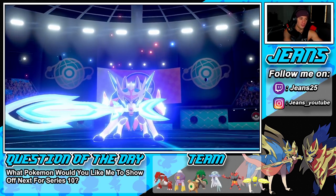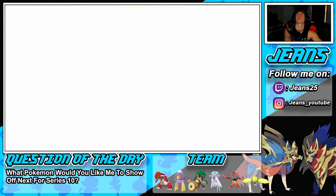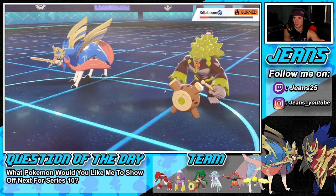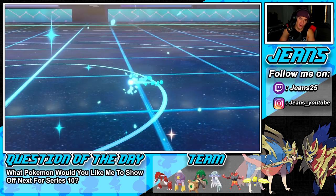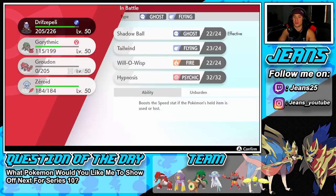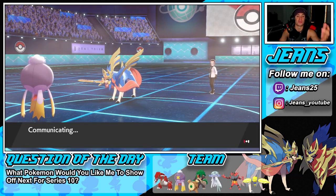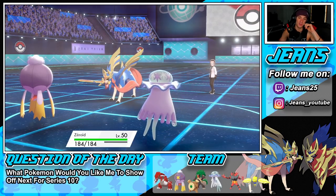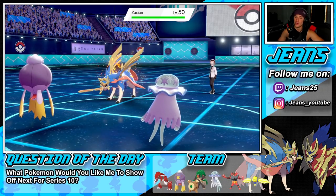Burn is halving Zacian's damage — they probably could've had a double KO with Behemoth Blade without the burn. U-Turn pivots in Nihilego, and we bring out Rollaboom to counter Urshifu. Drifblim is the MVP right here. Groudon came in, posed a huge threat, took out Whimsicott, made them target it, and while they were targeting him we set up for victory.